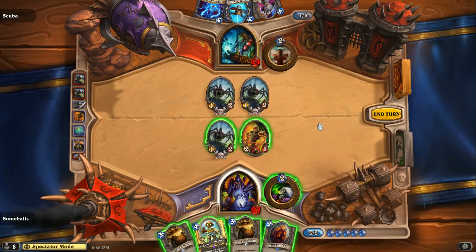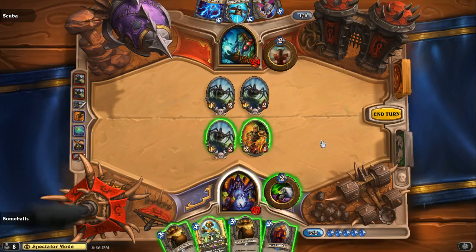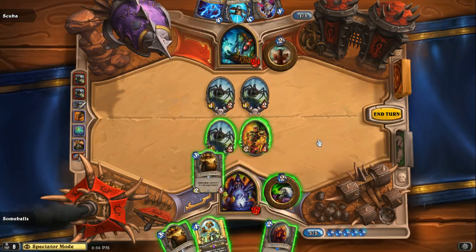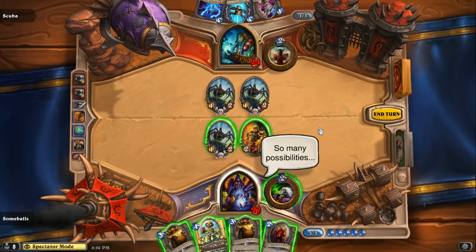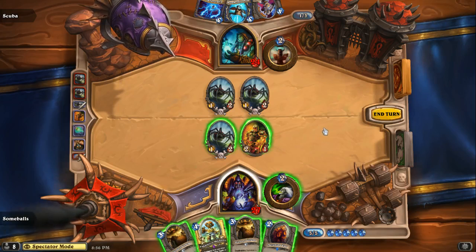I like the Enhance-o Mechano play here. Some Balls can put down one golem and one Nerubian Egg, and then next turn do Enhance-o and then Life Tap. It's a good mana curve right there — he's got a five-move here and a six-move next turn, but that all depends on if Scuba leaves the Haunted Creeper and the Abusive Sergeant on the board.